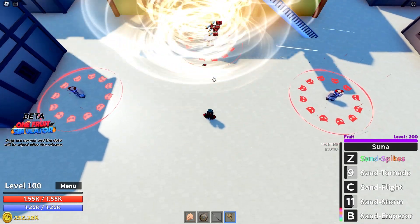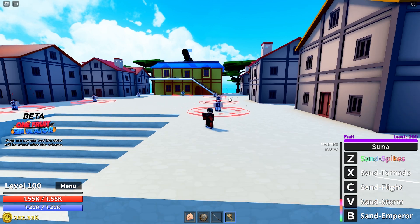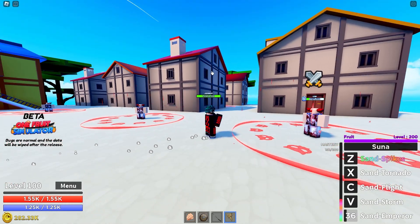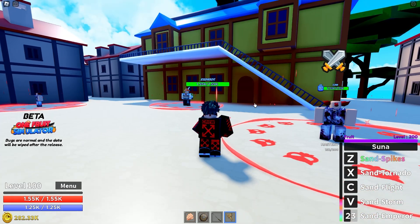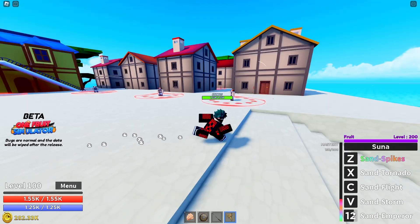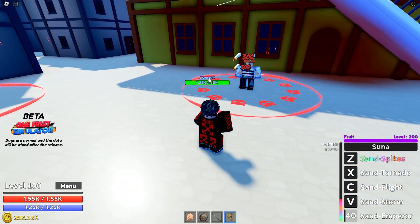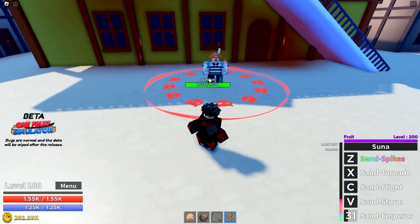The sand tornado doesn't have a lot of AoE. The last skill in the sand fruit is sand emperor — I don't like this skill, but let's check it out. We dealt about 1.8k here and 1.2k there. It's really weird and doesn't deal that high damage. One more try — okay, about 1.8k or something like that. And of course we have flight.